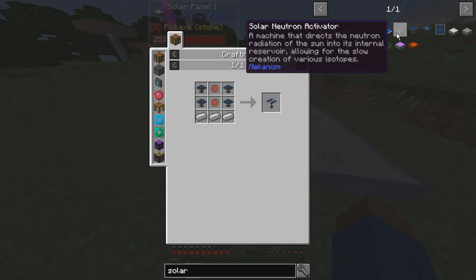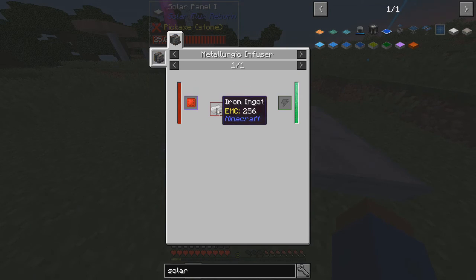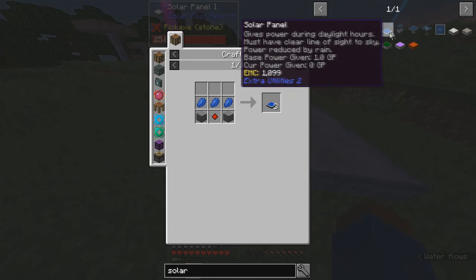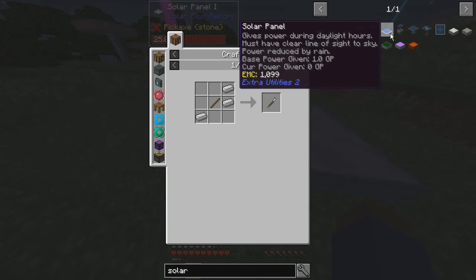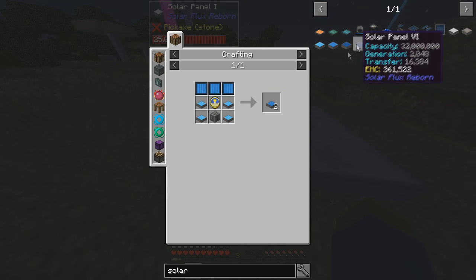Left shift and M. Solar panels in basic form — yeah, these are not easy to make. Those ones are slightly easier, but yeah, this is the solar panel I need to use, basically.